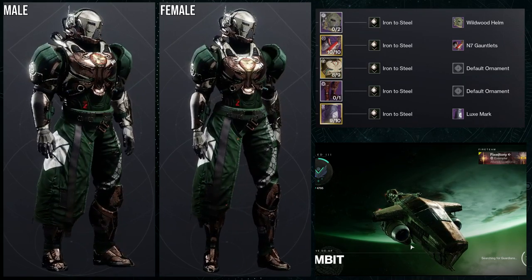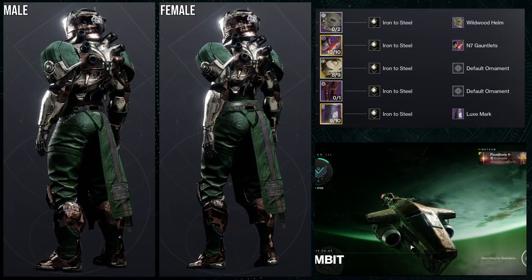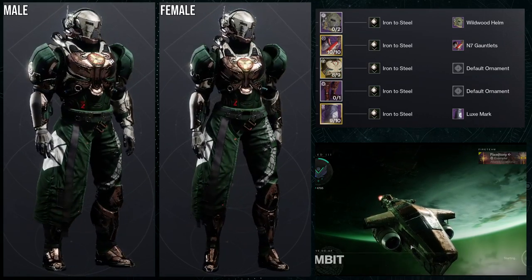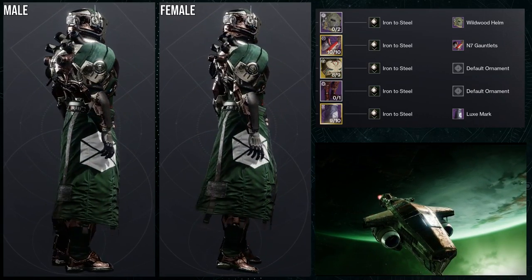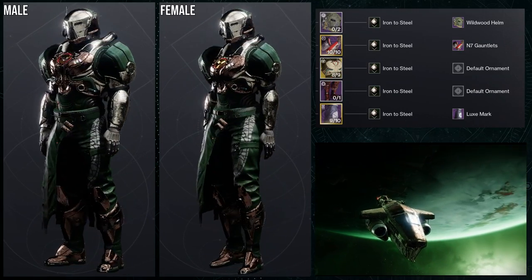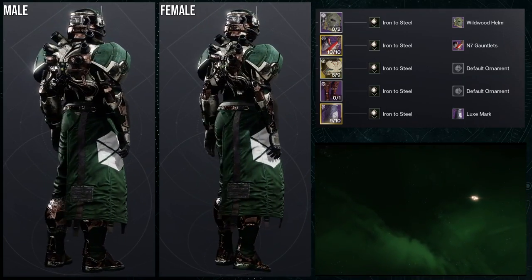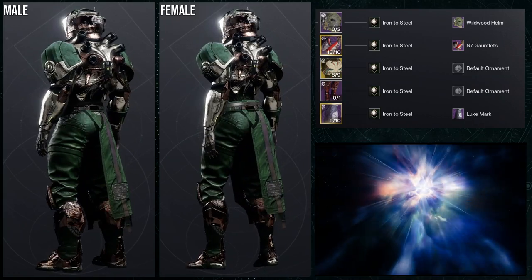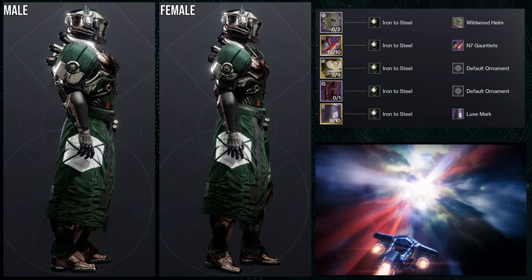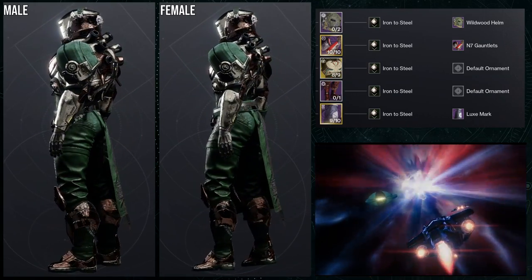Either way, I really like the set. For the shader, Iron to Steel is legitimately one of my favorite shaders in the game. You can get it from Iron Banner — I think it's still dropping. It's such a great shader and it also turns off glows. If you didn't know, the N7 Gauntlets have a glow on the right arm — it's a hologram multi-tool. So if you want to turn that off, Iron to Steel is a great choice. A lot of the older D2 vanilla shaders also turn off glows, so keep that in mind.